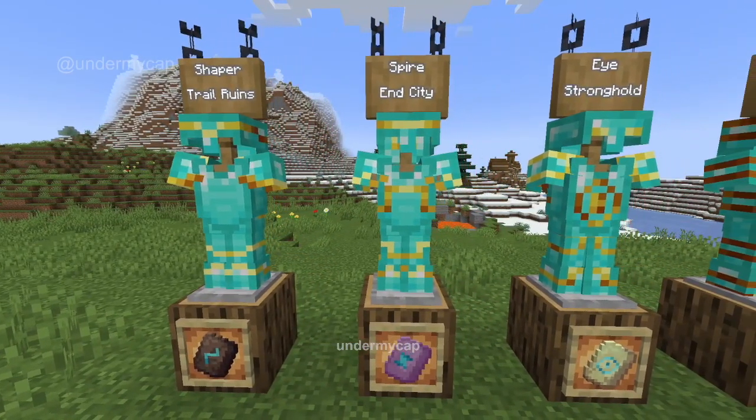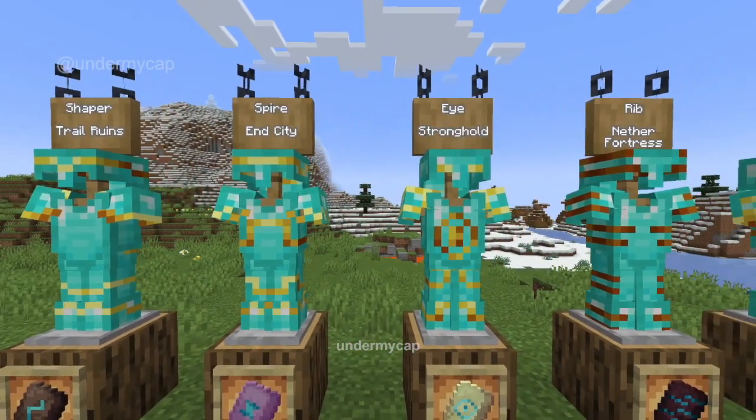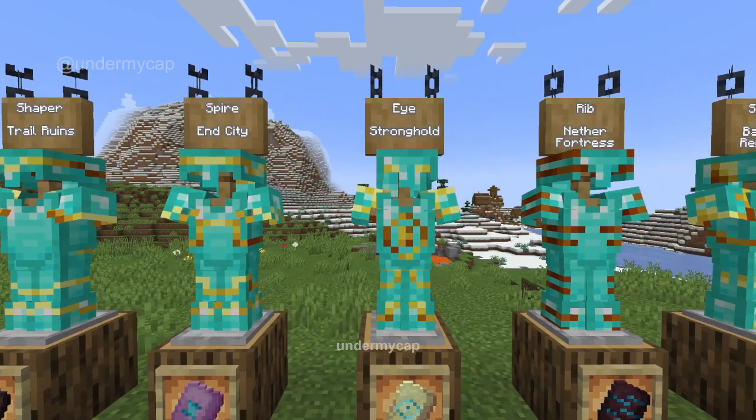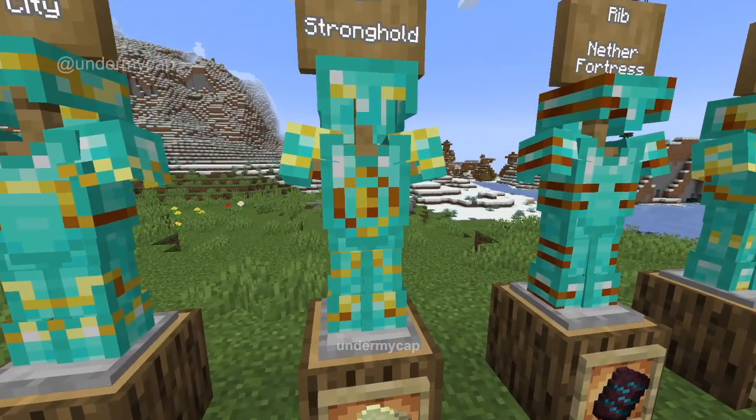The next one is the Spire which can be found in End Cities and it looks a little bit purple, and that's because of the purple block. The next one is the Eye. The Eye can be found in the Stronghold — basically like the Eye of Ender — and that one actually looks super cool. It kind of looks like an Emerald.